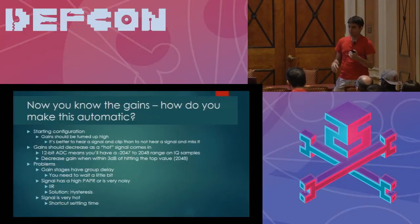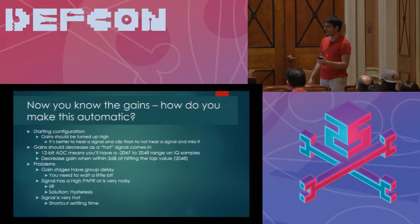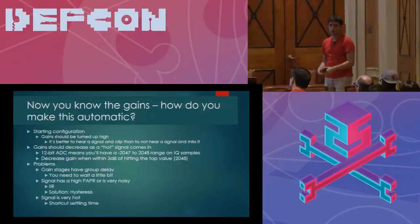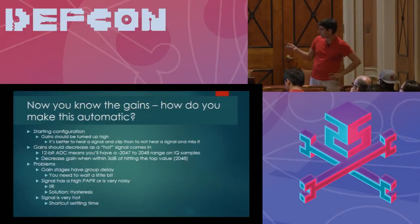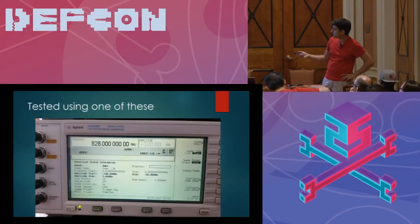Halfway through the group delay and settling time of going from the high gain setting to the mid gain setting, you can make a decision like, 'this is still way too hot,' and go straight to the lowest gain setting. That's the 'signal is very hot' shortcut settling time I was just talking about.